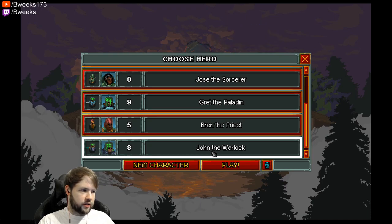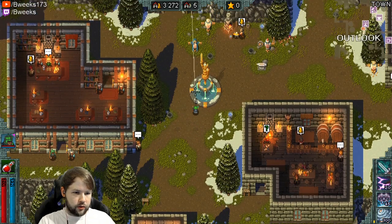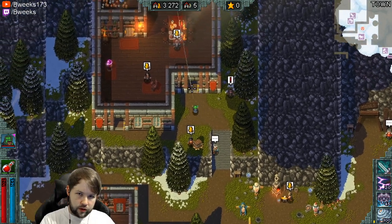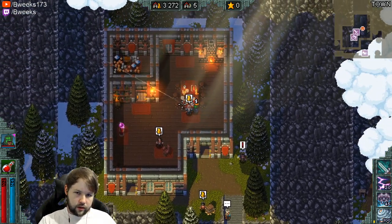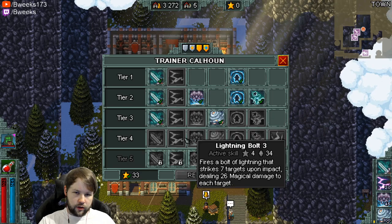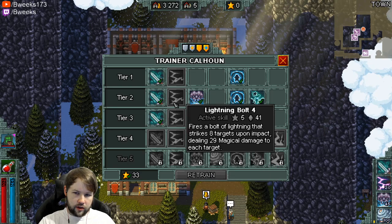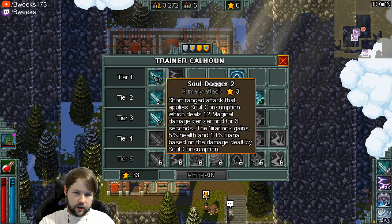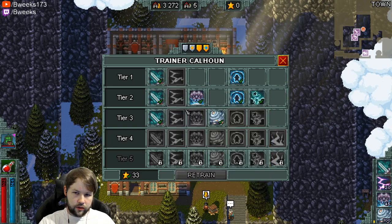I'm actually going to switch to the Warlock today. A lot of people have been commenting about the Warlock and what you can do to improve it. First thing we're going to need is more levels, of course, but there are a couple different ways you can play the Warlock. You can go like a Lightning Bolt version — you would basically do left-click and Lightning Bolt and try to kill stuff that way.